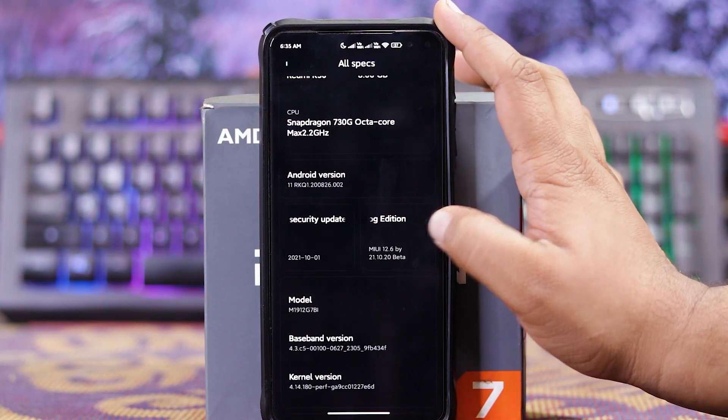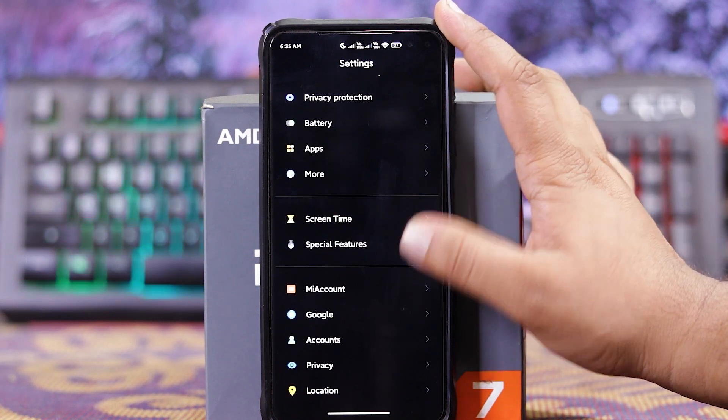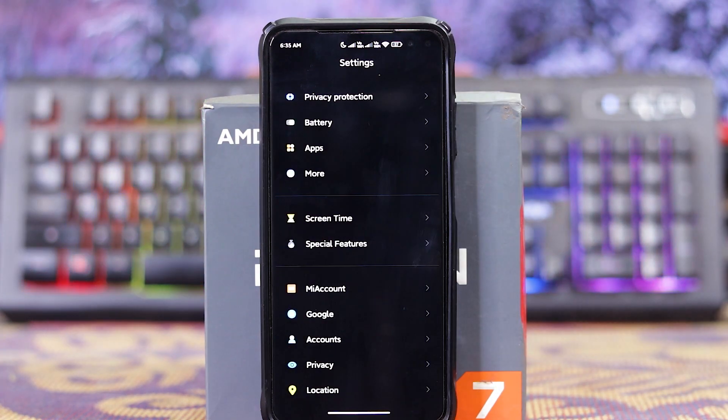Down here you get a doctor or patch. In settings, as you can see the icons are changed. At first it feels like a normal MIUI home.